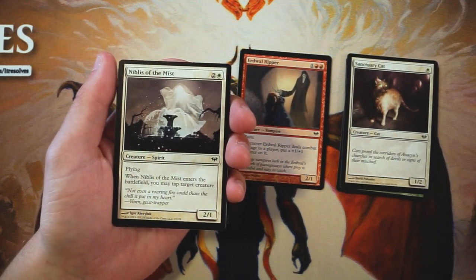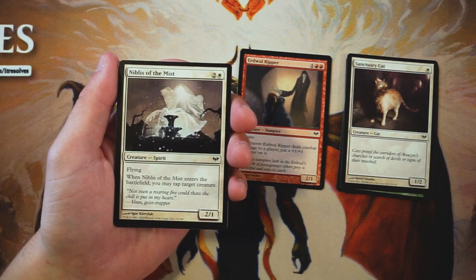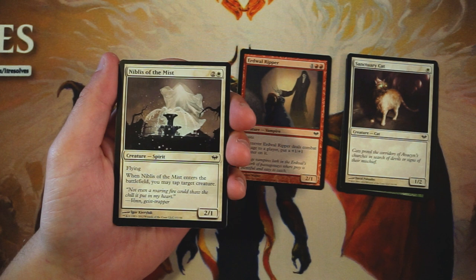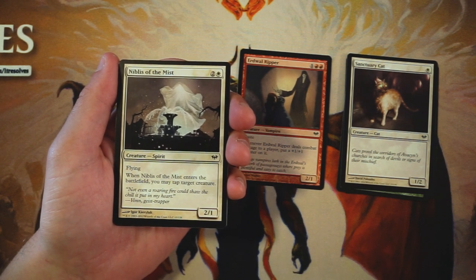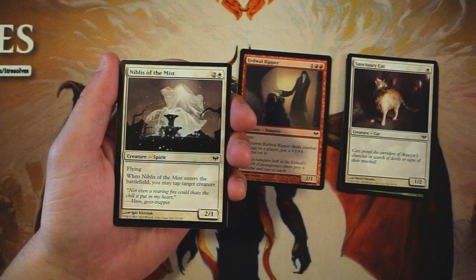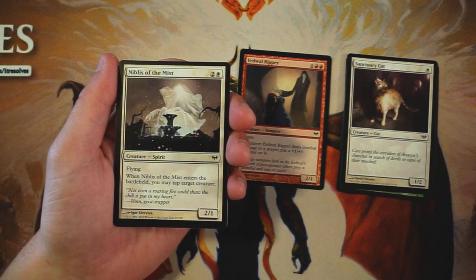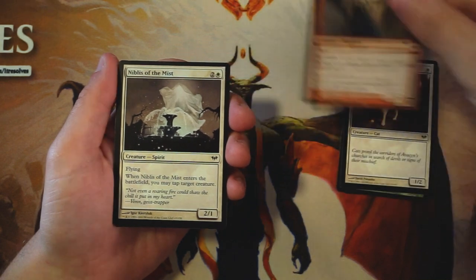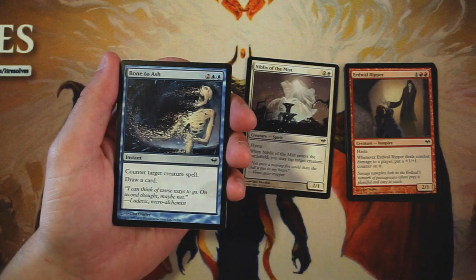Niblis of the Mist is a two-one for two and a white with flying, and when it enters the battlefield you can tap target creature. This is much more my speed — I really like it. It's a tempo play that taps down a creature on the opponent's side, meaning you'll be able to swing in more often. It's also a two-one flyer, so it can get in for damage in the air. Flying creatures are always fantastic, so you want to pick those up as much as possible. This is definitely the pick so far, and I don't think it's very close.